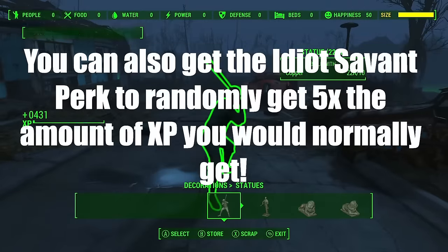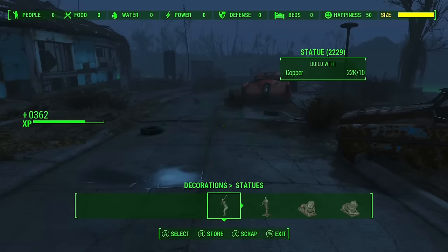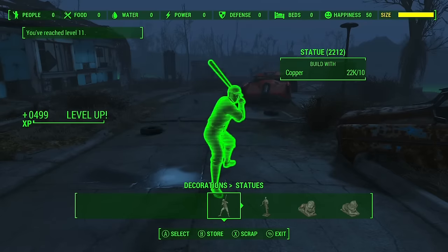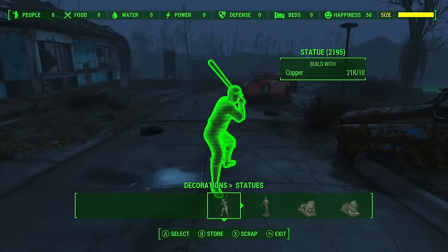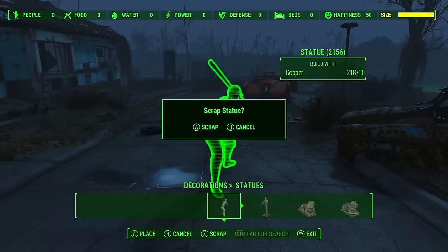Once you've done that, scrap the final thing you've placed so you can build one more thing in the settlement. Align your thumb across the A and X buttons on Xbox, or X and Square on PS4 — the place and scrap buttons — and spam your finger down on these two buttons. It will place the statue and also scrap the statue immediately afterwards, so you can just sit there and spam those buttons and get infinite XP. You can do this for as long as you want to reach any level — it will take longer the higher you go, but you can always come back to it.